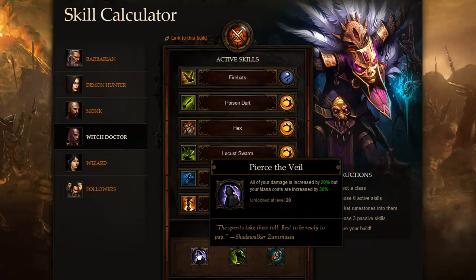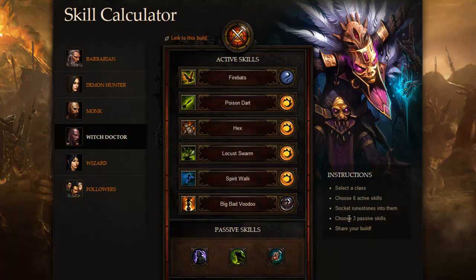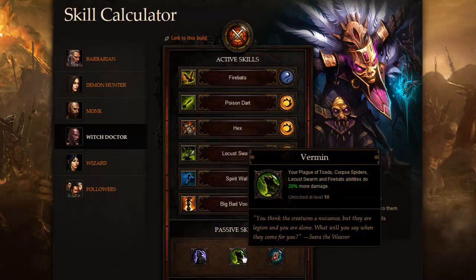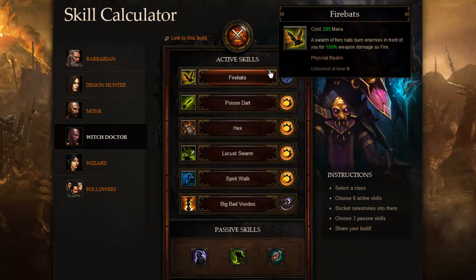The reason I picked up so many mana-giving abilities is because I picked up the passive Pierce the Veil, which unlocks at level 20. All of your damage is increased by 20%, but your mana costs are increased by 30%. If you're spamming Fire Bats, I also picked up Vermin — your Plague of Toads, Spiders, Locust Swarm, and Fire Bats deal 20% more damage. I have both Locust Swarm and Fire Bats in my build. And Blood Ritual: 15% of your mana costs are paid with life, and you regenerate 2% of your maximum life per second.